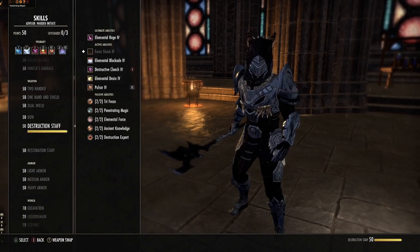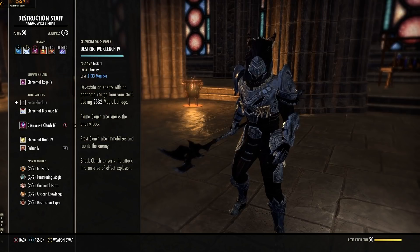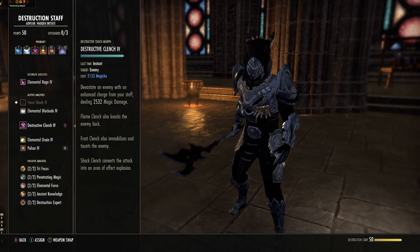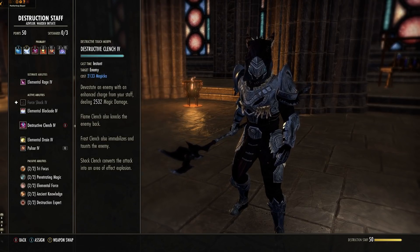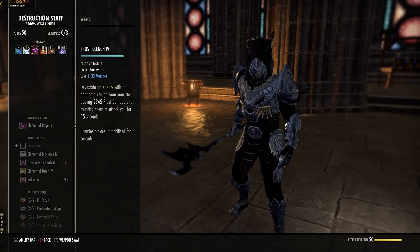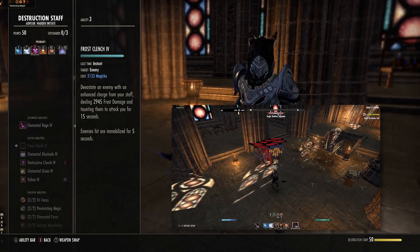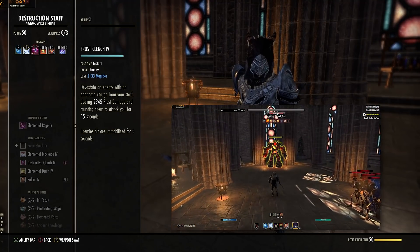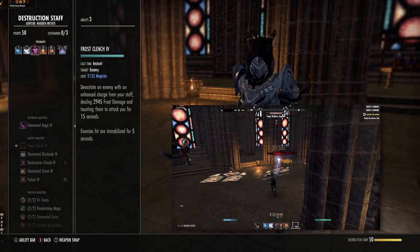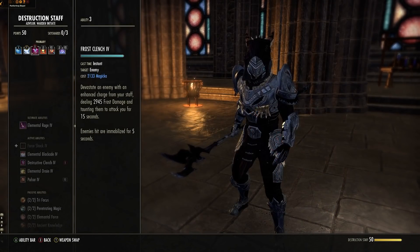Next up is your bread and butter as an ice tank — Destructive Clench from the Destruction Staff skill line, 3rd ability to unlock, starts off as Destructive Touch. Make sure you're holding an Ice Staff, because it will taunt the enemy and immobilize them. The taunt is 15 seconds — if you let that run out, it's going to run away and punch someone. Don't let it run out and don't spam it, but you can overlap it. Make sure you maintain this at all times.